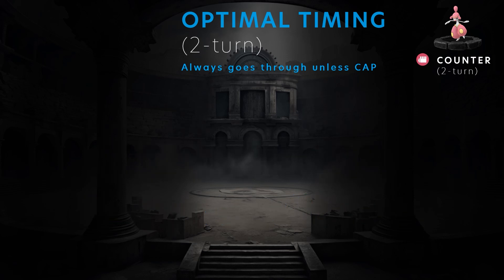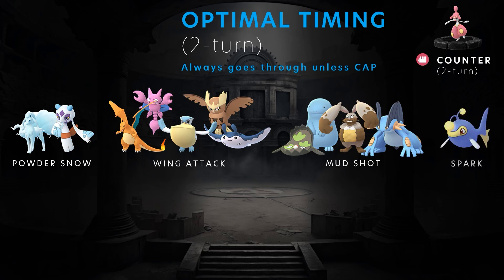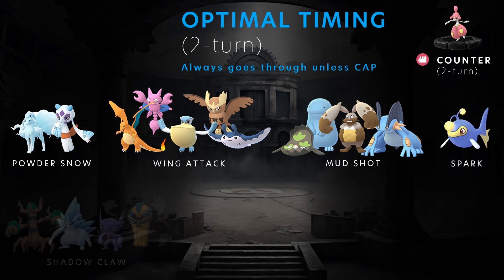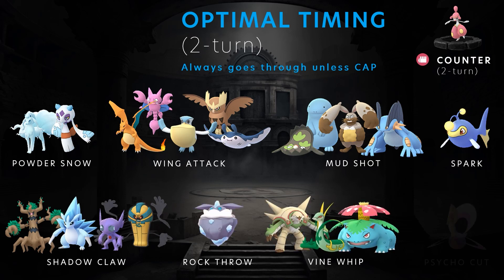Two-turn Fast Attacks are actually some of the most used in the game right now. The most common ones are Powder Snow, Wing Attack — super popular right now especially in the Show 6 Pick 3 format — Mud Shot, Spark which is mainly on Lanturn, Shadow Claw which is Trevenant, Alolan Sandslash who also could be running Powder Snow, Sableye and Cofagrigus, Rock Throw on Carbink, Vine Whip seen on Serperior and Venusaur and possibly Chesnaught, and Psycho Cut on Cresselia.